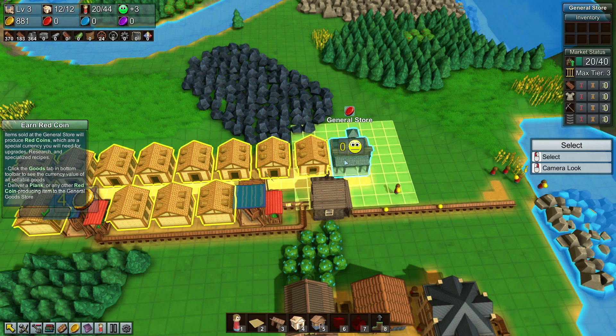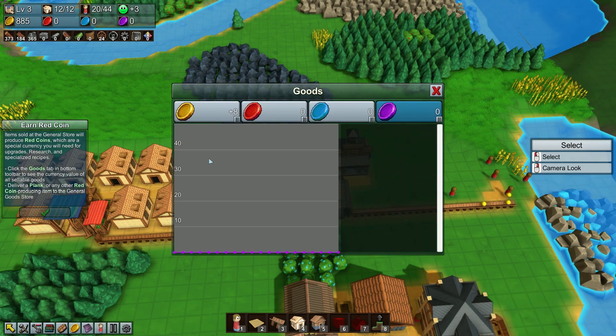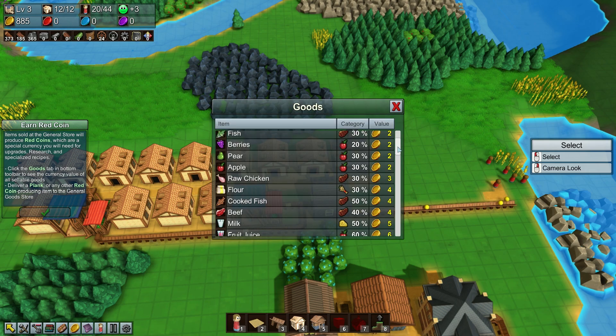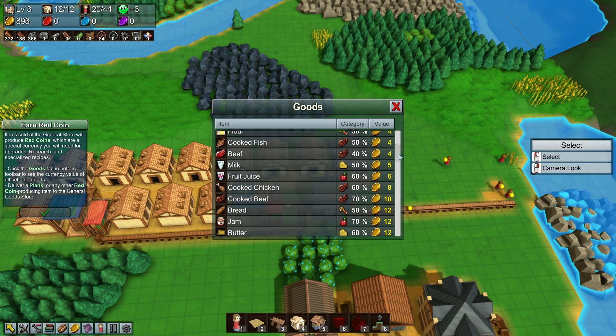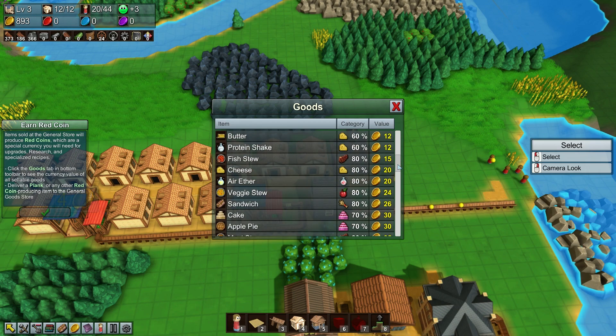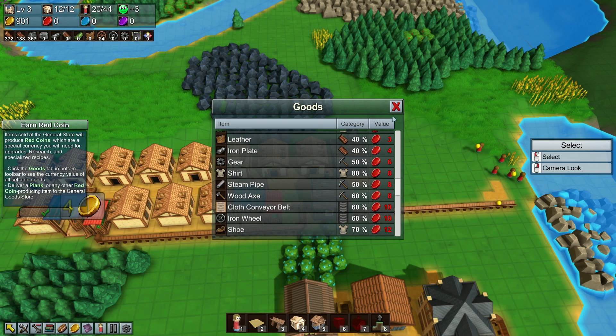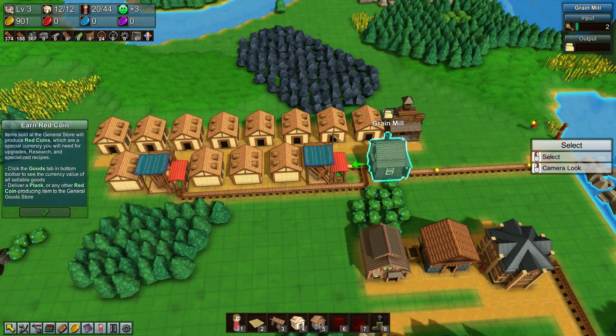I believe they've changed some things up as well. Some things used to give certain things and now they give other things. Cloth conveyables used to give, I think, 26 or 28 yellow coins — what do they get now? I think they give red coins now. Yeah, they give 10 red coins now. So there's a big difference in that regard.